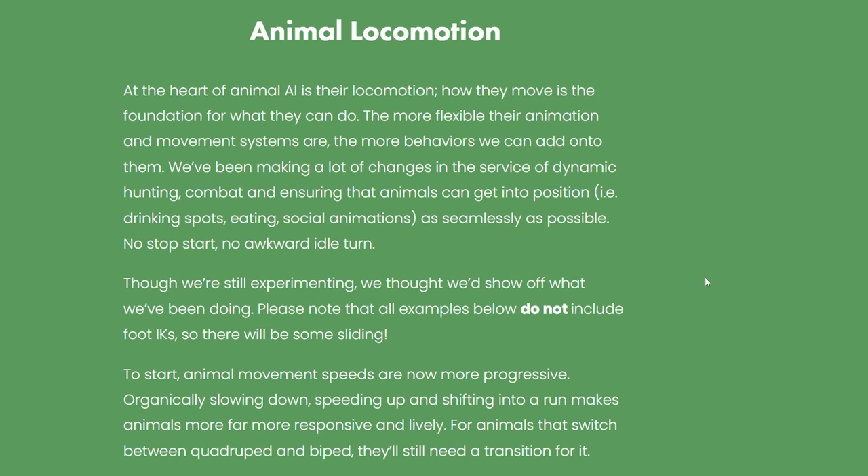Animal locomotion — I think this is the meat and potatoes of this devlog specifically. At the heart of animal AI is their locomotion. How they move is the foundation for what they can do. The more flexible their animation and movement systems are, the more behaviors we can add onto them.